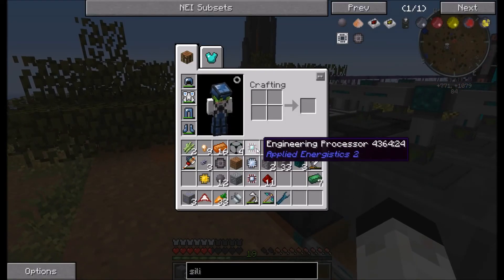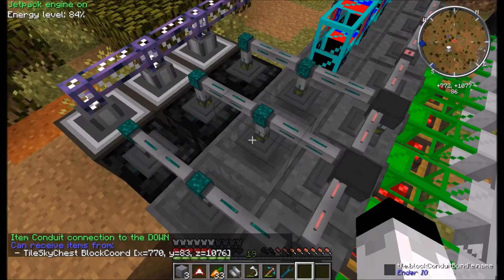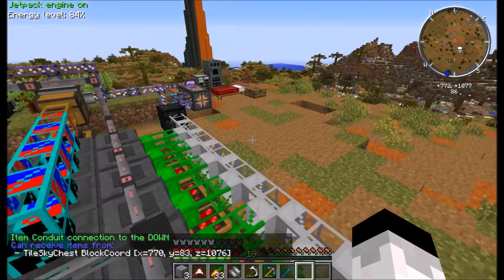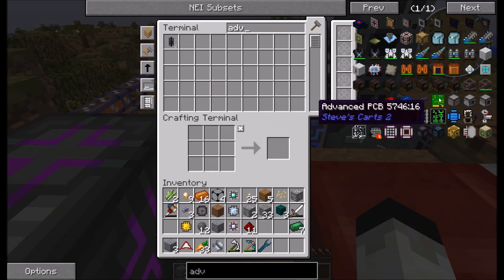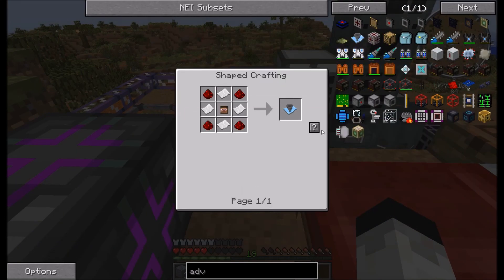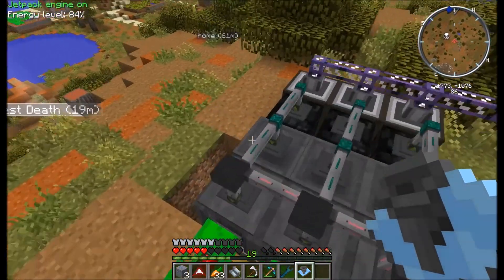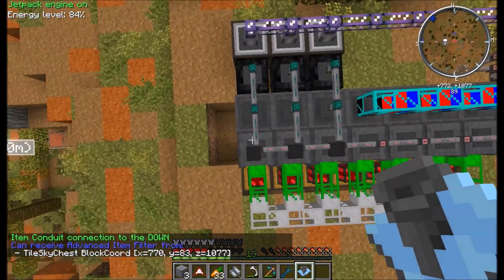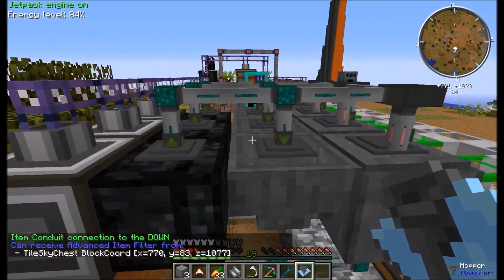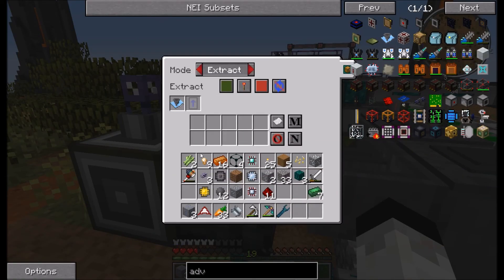I'm going to go through — luckily I have the parts for the rest of these, except for the diamond part. Let's go through together and put these in. First things first, we're going to need to tell this to pull out the redstone. We're going to need more filters. Sometimes NEI will be all weird after re-logging. Let's get one more — that's not going to work. I'm going to need more paper. I hate getting paper. I'll just chop down a few trees because rubber trees can't be used to make sawdust, which is used to make paper.